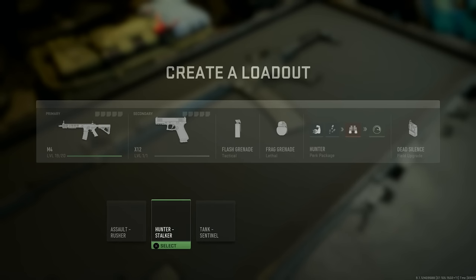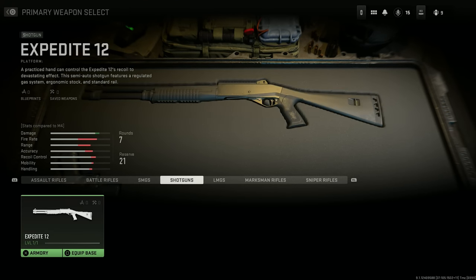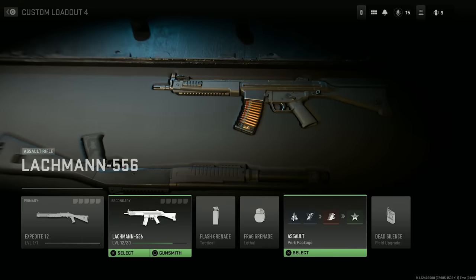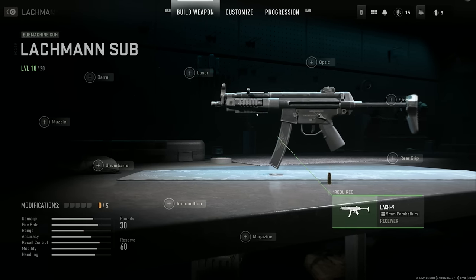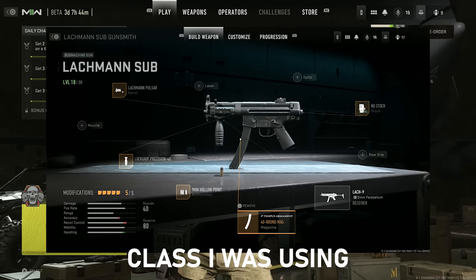You're going to create a new loadout, and you're going to pick any class that's not the overkill class. You're going to go to your primary weapons, select the shotgun, and from there go into your perk package and select any overkill, or create your own. It's going to give you the Lockman 556, which is also locked. Then play with this gun for a little bit and level it up to the point where you get the Lockman sub receiver, which is the MP5.